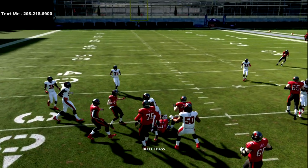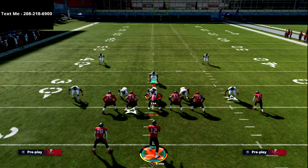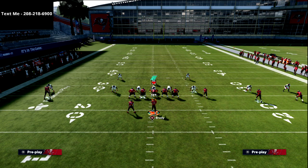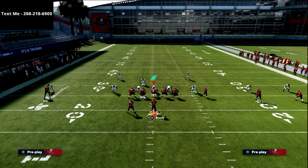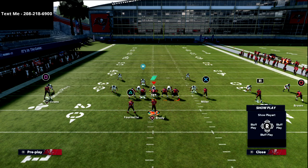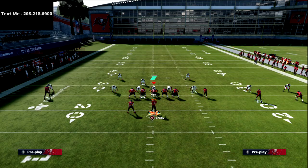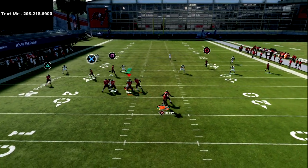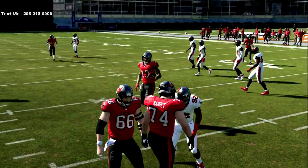Most people don't want to run curl flats on both sides because curl flats leave them susceptible to curl routes, hitches, and post routes. They want seam flats because seam flats play inside and out — they're tweener zones. But when we force them into a curl flat, square is wide open — boom, every time. Your drags are so important out of this offense; they set everything else up. You're in Tray Open spreading the field, so use the whole field.